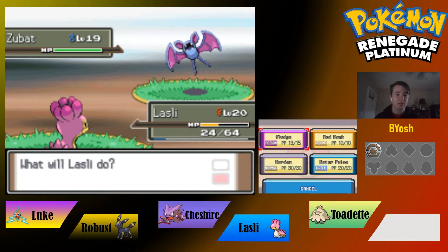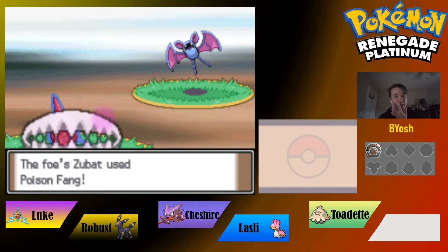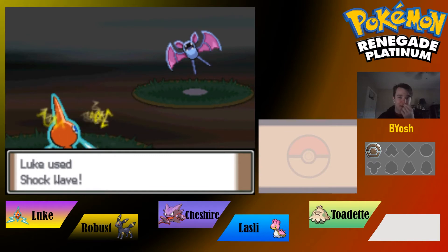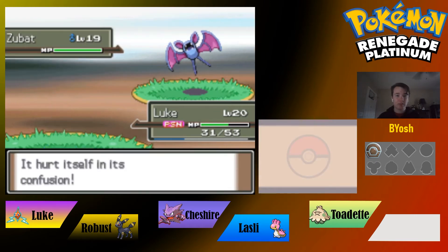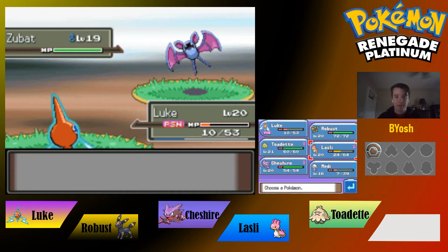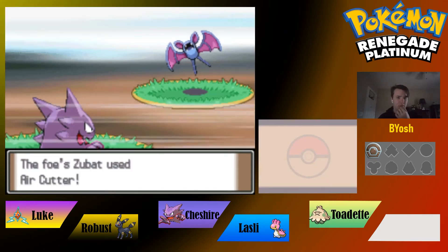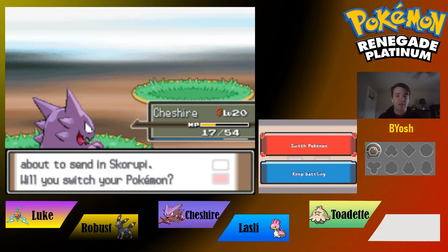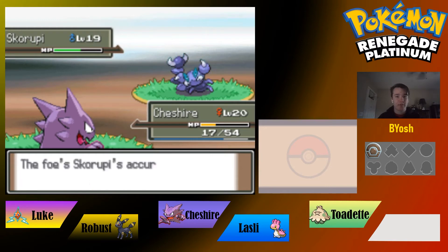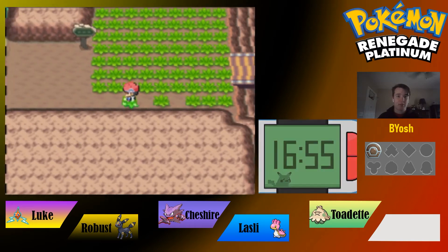Oh, there's a Zubat — we'll switch into Luke to take it down. Luke gets Mean Look so it can no longer escape. Luke gets Toxic'd. We switch to Cheshire since Ghost types handle this better. Zubat comes out next: Night Shade does a good chunk, then Ominous Wind finishes it off. Cheshire gains some nice experience.